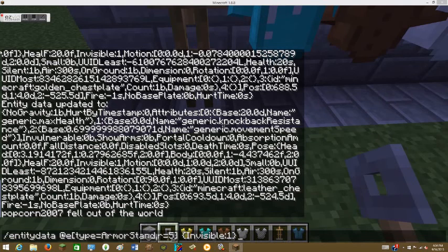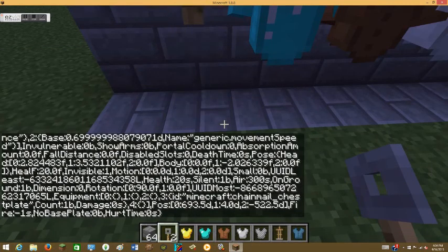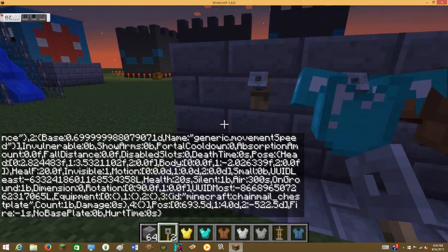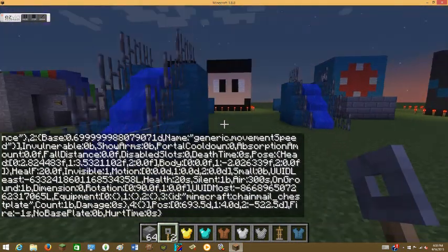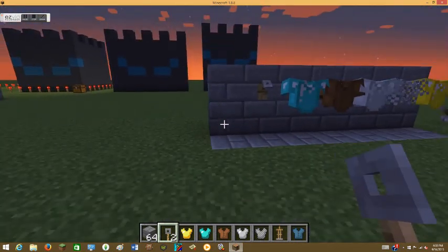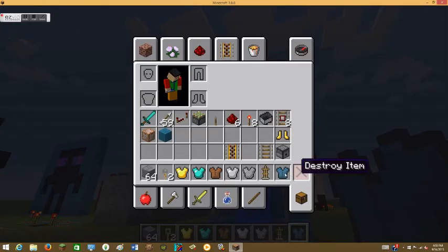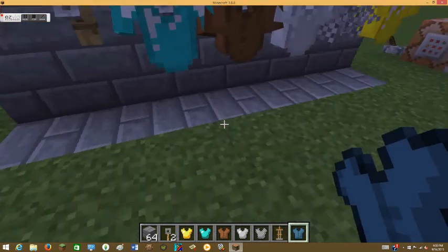You hit enter and it brings up this big chat message — don't worry about it, it's super big, no one would try to read it. Now I've got this leather tunic that is dyed and I can pull it on here.